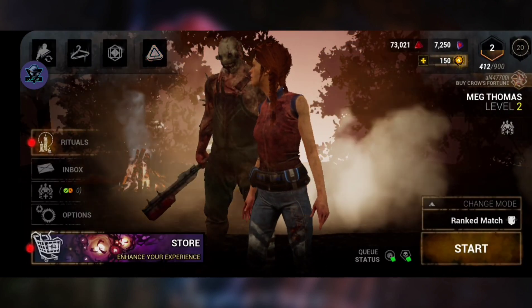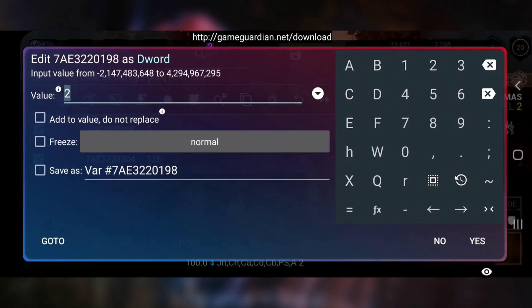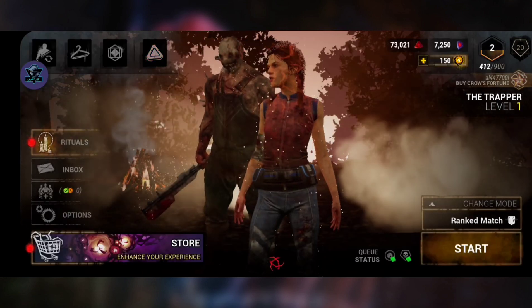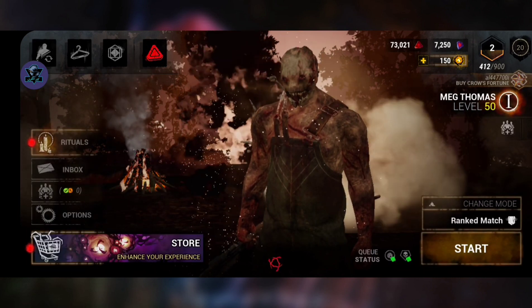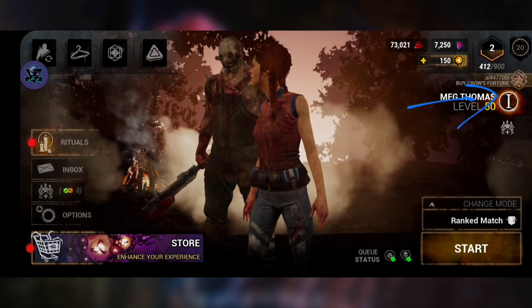Now click on the APK icon. Press first choice, number two. Now all we have to do is write 50 in place of two and press yes. As you can see, the prestige is now 1.